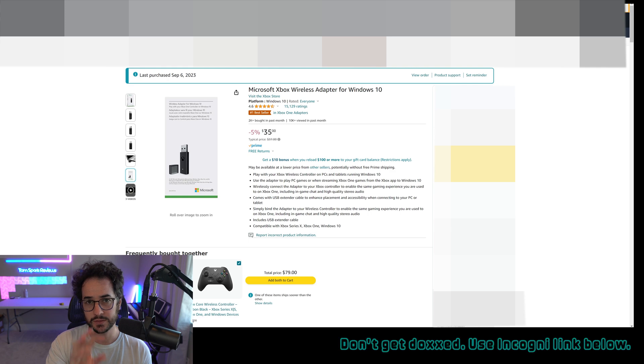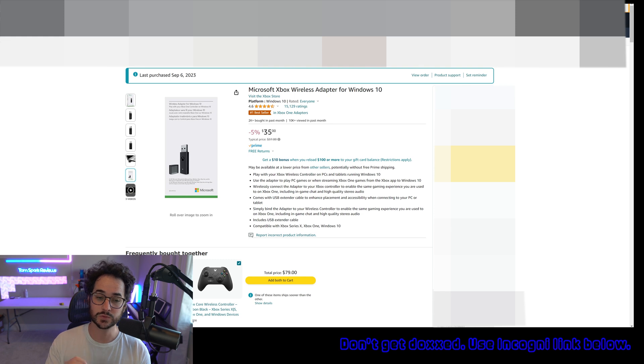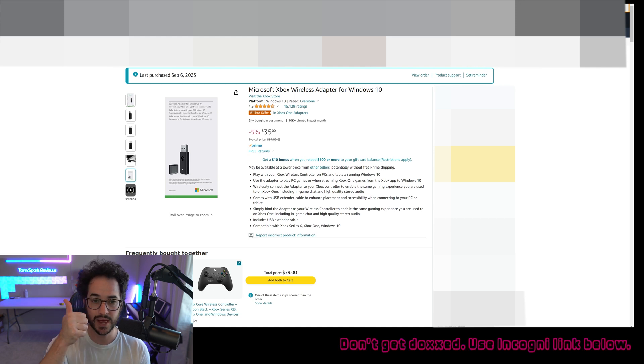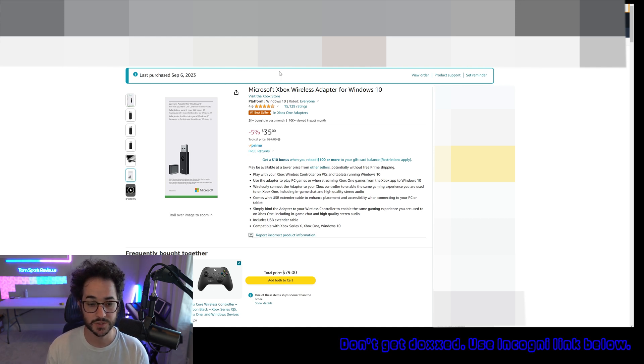Now, don't be tricked — there are a lot of knockoffs on Amazon, third-party models, and fake Xbox adapters. I actually got tricked with some of those and didn't realize they weren't official until I read some reviews, wondering why I always had so many disconnections and various issues. Get the official one. It works the best and it's only $35 on Amazon. Make sure to get that as your way to connect your controller wirelessly.